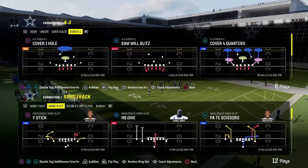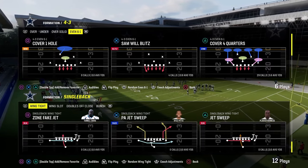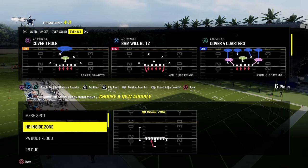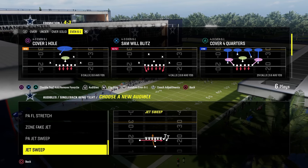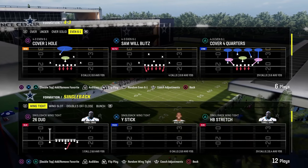Now let's get into another formation that's growing in popularity — single back wing tight. It's got a couple different things that makes it really good. It's got the 26 duo, a stretch, a straight-up dive, and a jet sweep, so it has a lot of different ways it can attack the defense.